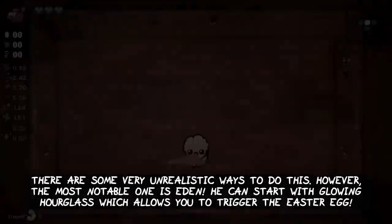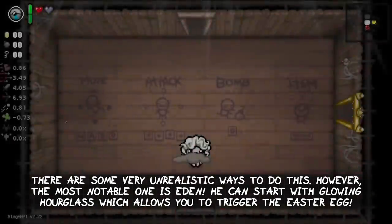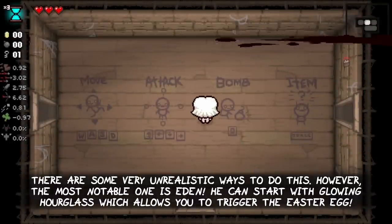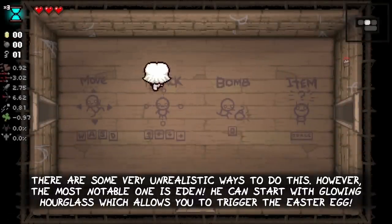There are some very unrealistic ways to do this. However, the most notable one is Eden. You can start with the Glowing Hourglass, which allows you to trigger the easter egg without any shenanigans.